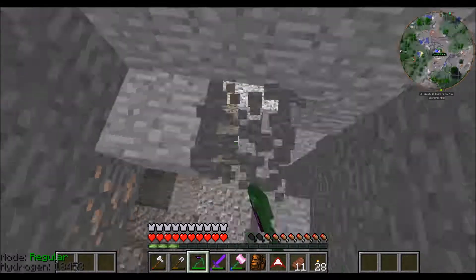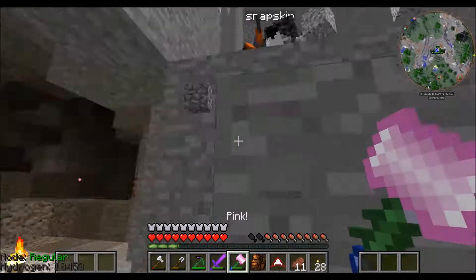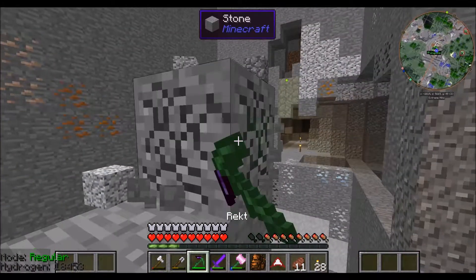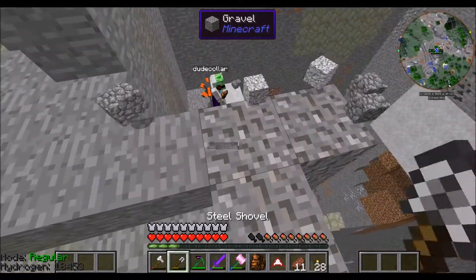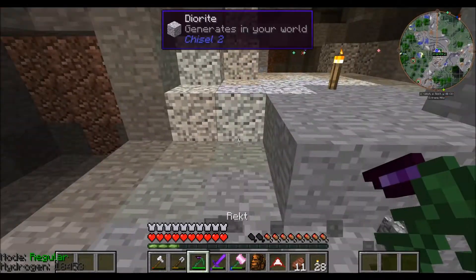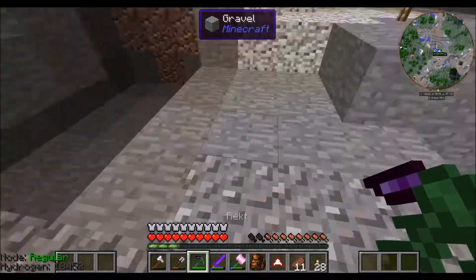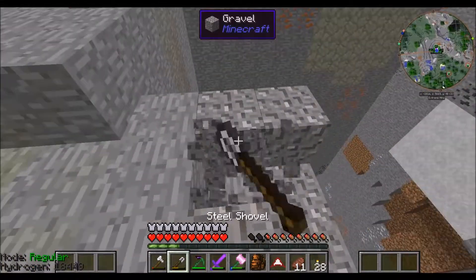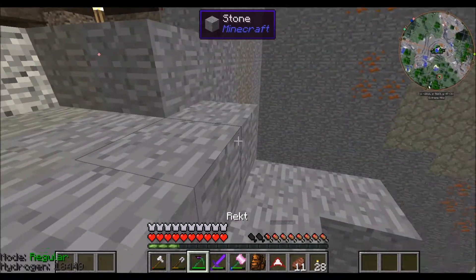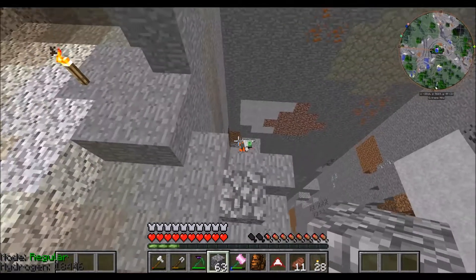If you put it on auto on your hammer you get smooth stone. I wasn't smart about this because I started with a pretty full inventory. What is it with you and always having a full inventory? I'm an important man with a lot of things to be done — I'm just careless.